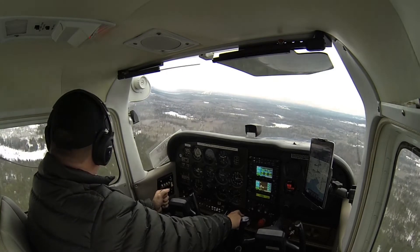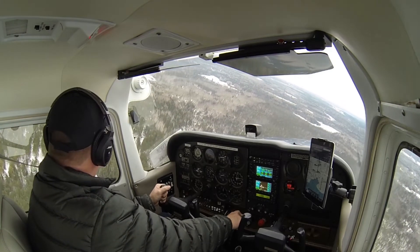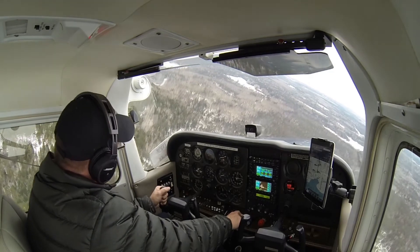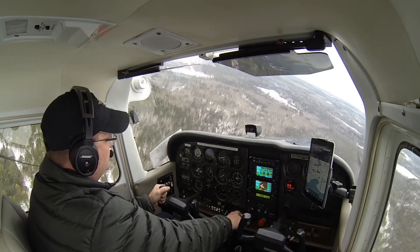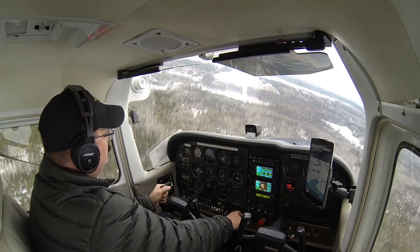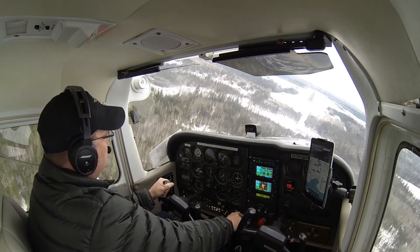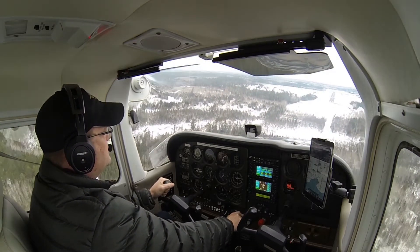Okay, we have the field in sight, we're within 30 degrees. We can start the descent and we're on the VASI or PAPI. Okay, we'll bring in flaps 20. Continue the turn. Roll the wings level on the centerline.